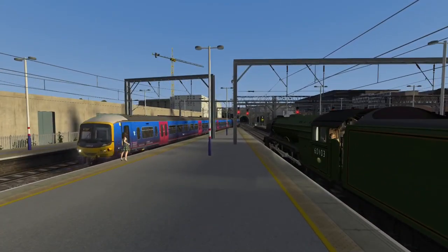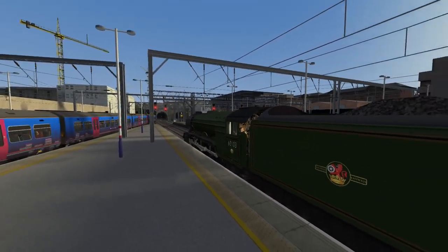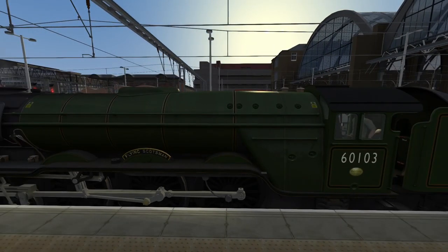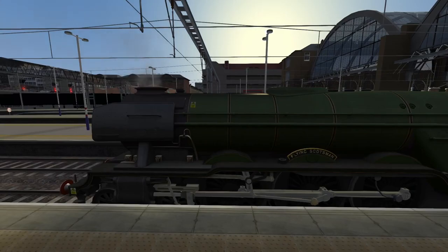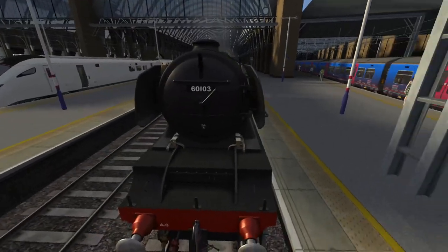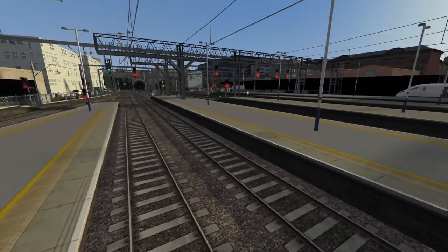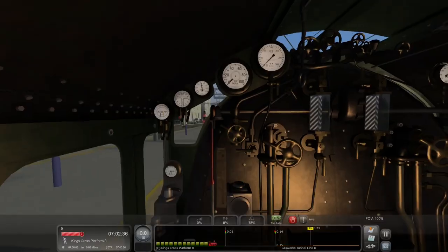We should be getting our green very soon when this 365 finishes arriving. We have to wait until 7:05 to leave. The back view of the train is visible here — that's what we're driving today. Let's get one more look at the front of the locomotive, number 60103. Let's hop in the cab and get ourselves ready to go as we get our green signal.